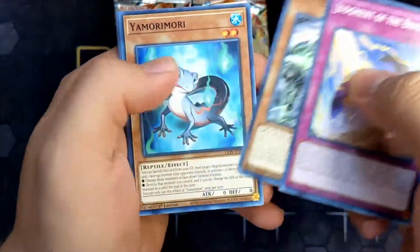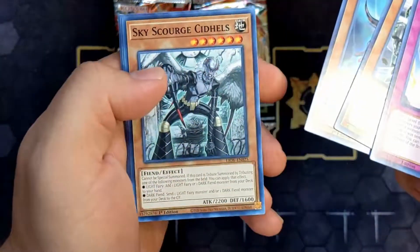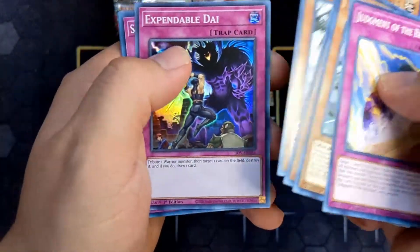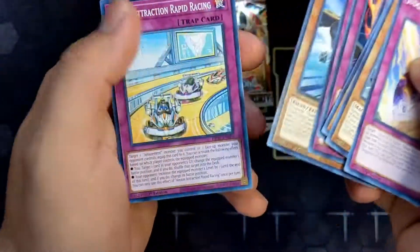Keep it going. Judgment of the Branded, Dog Tag, Yamori Mori, the new Sky Scourge, and Expandable Die. Nothing much else.